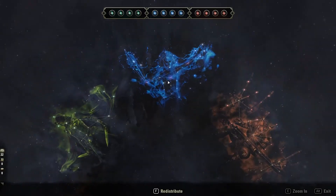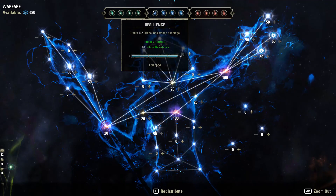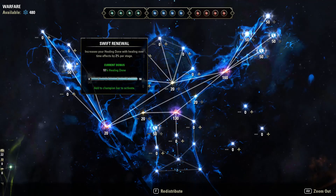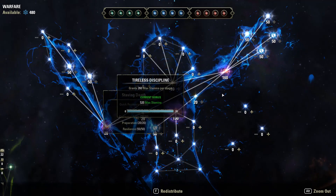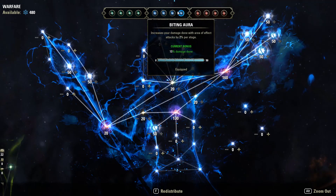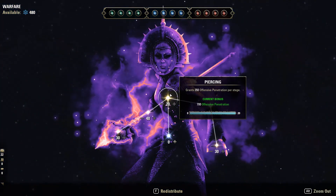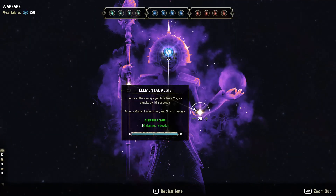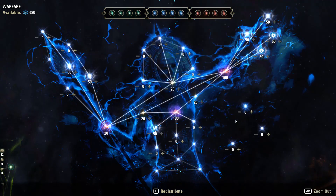For Champion Points we're running Biting Aura, Master at Arms, Deadly Aim, Reaving Blows, and Resilience — that's how we get our 2k crit resist by running all well-fitted. If you want an alternative to Resilience, consider Swift Renewal for more healing since all heals are HoTs, or Backstabber and Fighting Finesse for more damage. For important passives in the blue tree: go Piercing, Tireless Discipline, Quick Recovery, Hardy, Elemental Aegis, Precision, and Blessed, then fill out the rest.